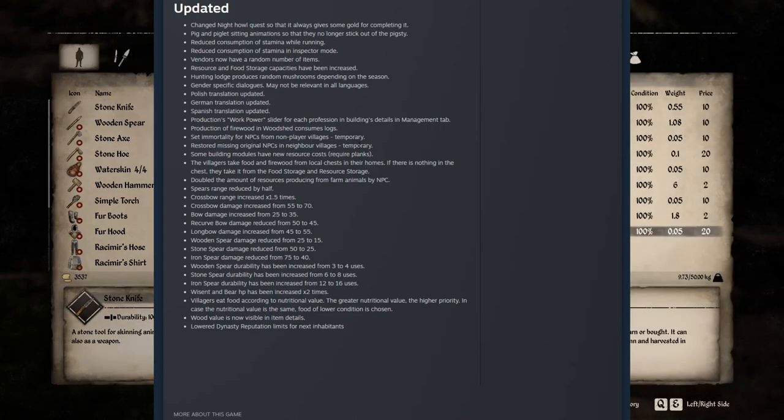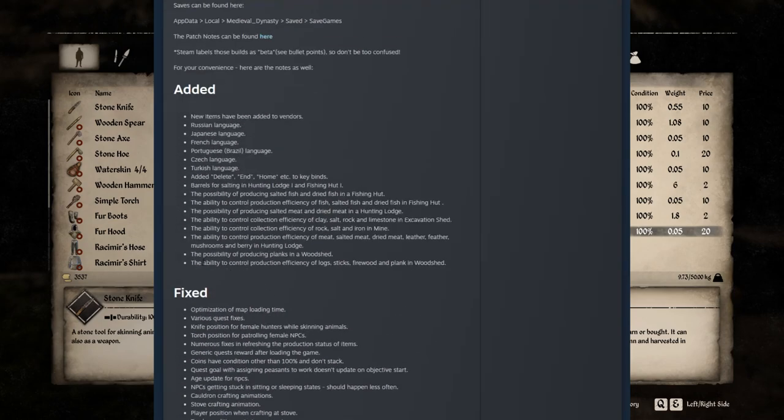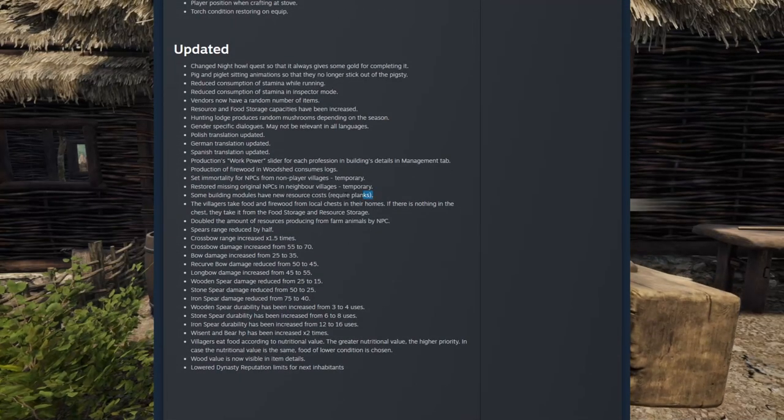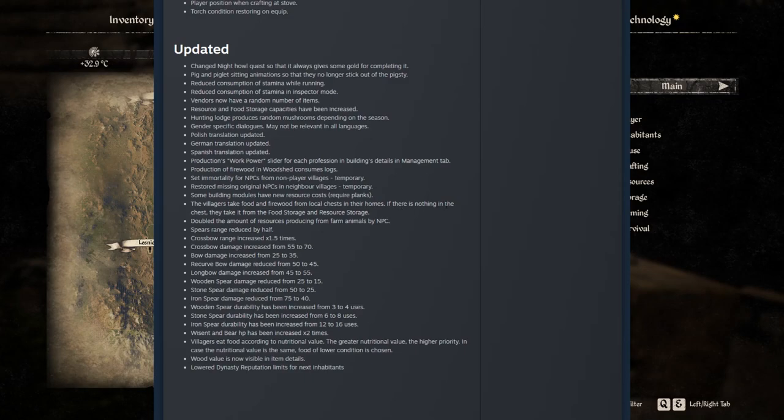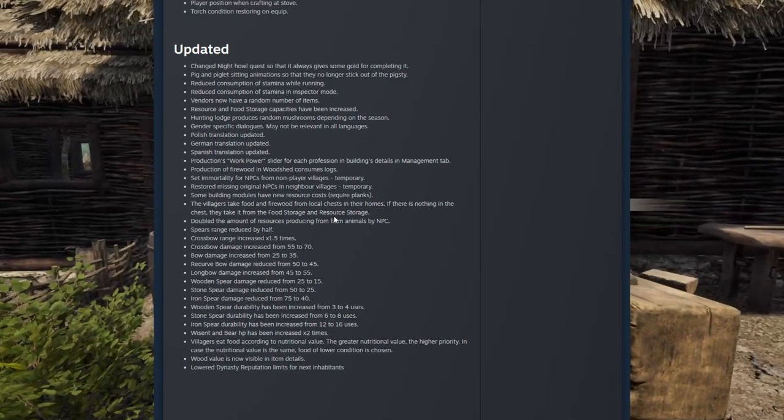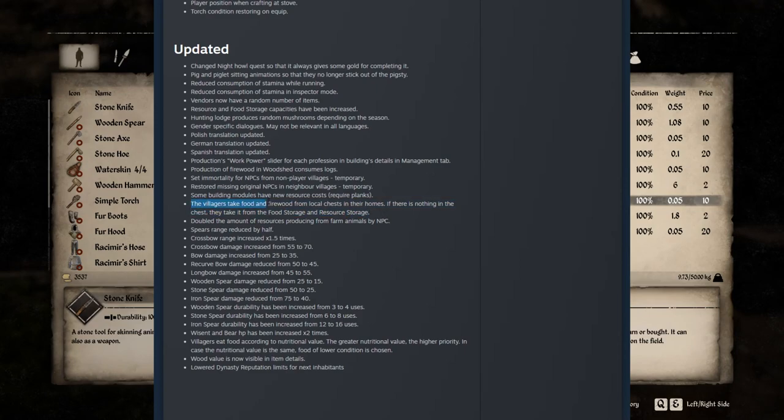Restore missing original NPCs in neighboring villages — some were missing, now they're back. Some building modules have new resource costs requiring planks, so obviously planks are going to be used for certain things. Villagers take food and firewood from local chests into their homes; if there is nothing in the chest, they take it from the food storage and resource storage — so they prioritize local chests first. Doubled the amount of resources produced from farm animals by NPCs — so we get more food and stuff of that nature.